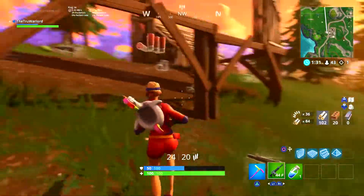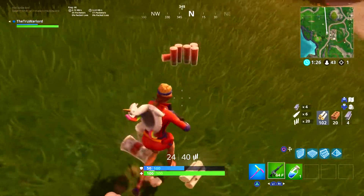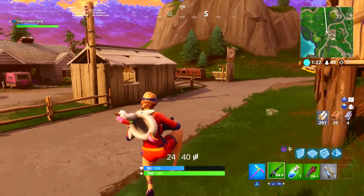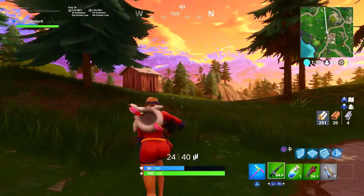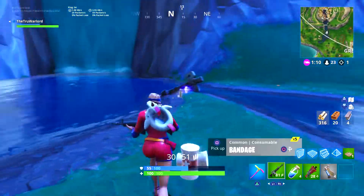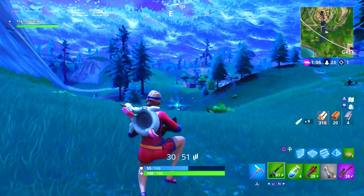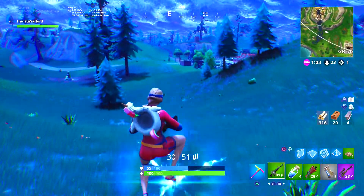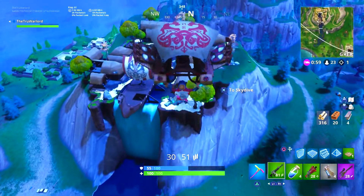Next is eliminate opponents at Haunted Hills — five opponents. This one won't be too difficult either; typically it's three, so five is a little different than normal. Just land there — a lot of people are going to land there within the first three days of the challenges. Land, eliminate whoever lands with you, and keep trying — you'll eventually get it.